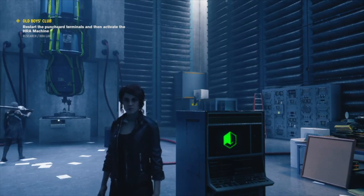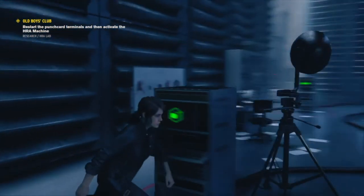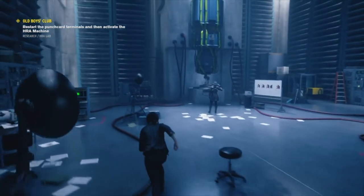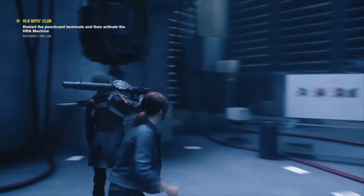Just put the right punch card in, and then we'll go to the one to the left of that, just towards the back — number 2. Then the one that that one's facing by the doorway here — that one's number 3. And then the very back of the room is number 1. Obviously jump through the video and pause it just to put the right one in and make sure you've done it, and then you should be able to activate the cutscene.